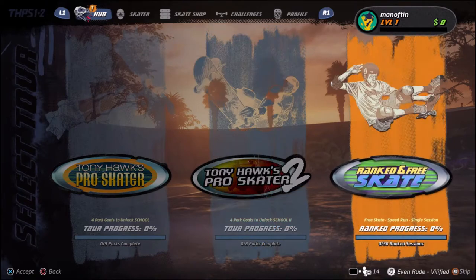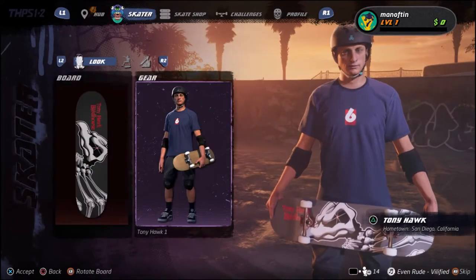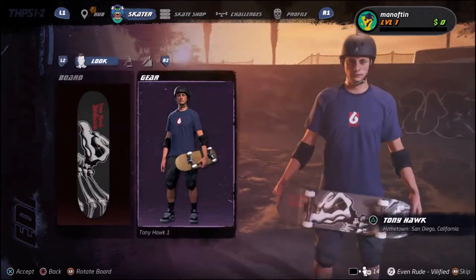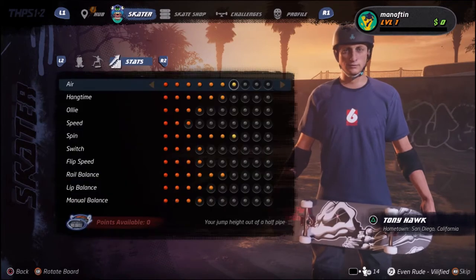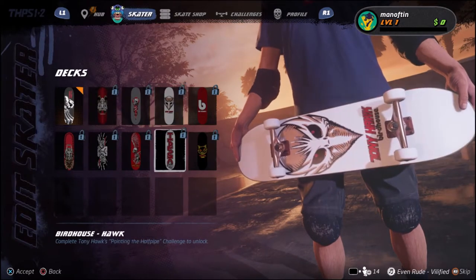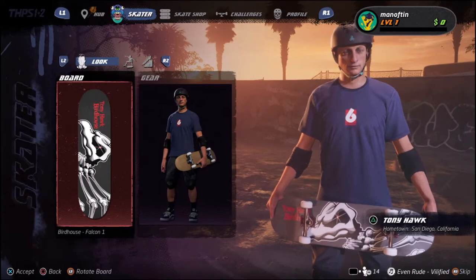You've got Tony Hawk's Pro Skater 2, Ranked, and 3 Skater — I guess that's like a multiplayer online mode. Then we've got the skater selection, so you can choose different gear. You've got Tony Hawk's 2, Tony Hawk's 3, and special tricks, stats. How do you actually change the skater? There are different boards which I guess you unlock later on, which is pretty cool.